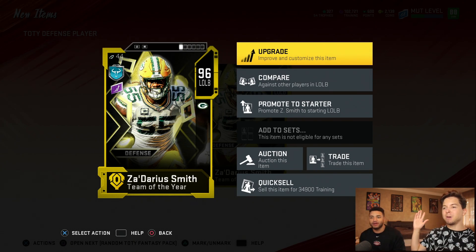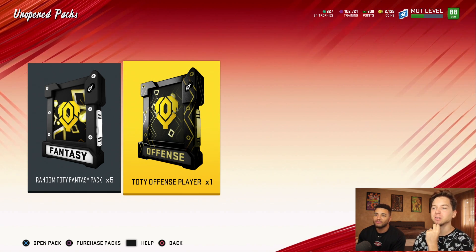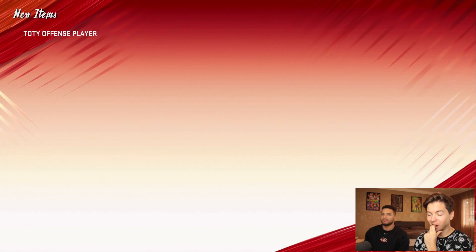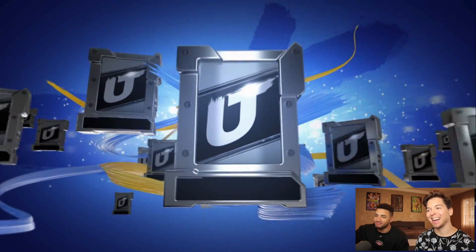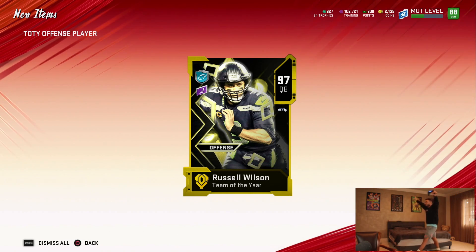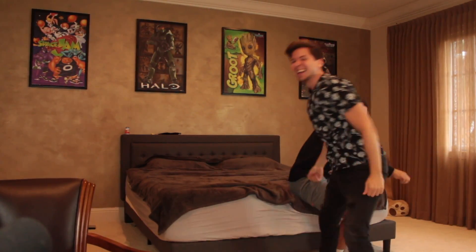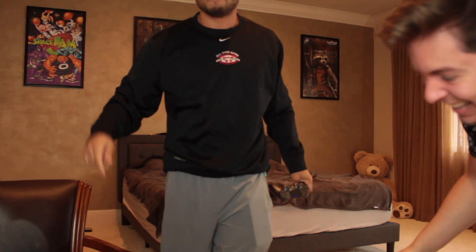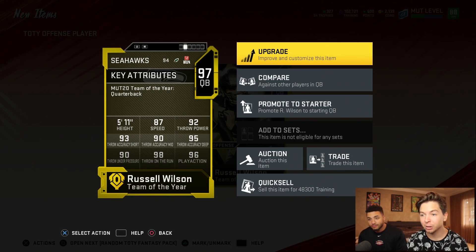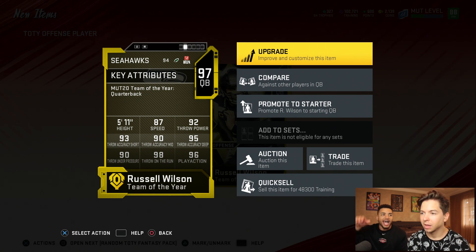Let me get the offense. I'm going to pull you Russell Wilson — $100 if you pull Russell Wilson. Boom! Russell Wilson! Let's go! That's what I'm talking about. Russell Wilson: 87 speed, 98 throw on the run, 95 deep ball, 90 mid, 93 short. Once you power him up and give him abilities and chemistries, boom — 99 overall.